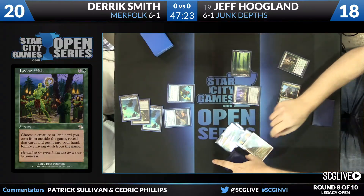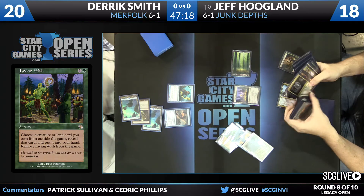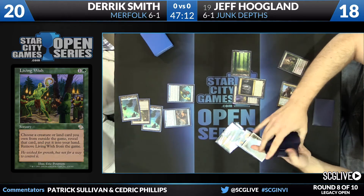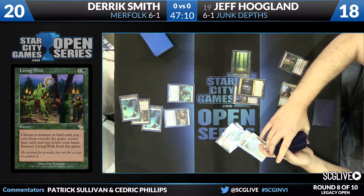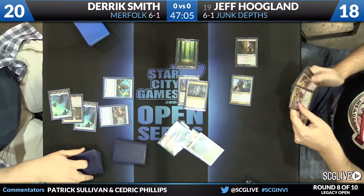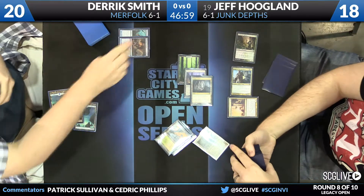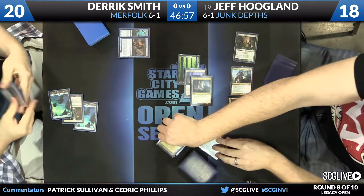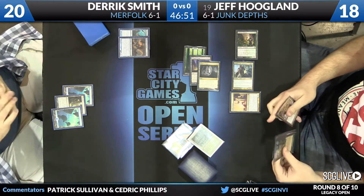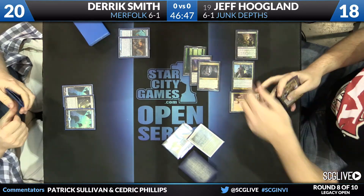He does search through his deck — it's time to get a Cavern of Souls. What did he wish up? What are you doing over there, Jeff, three mana? What he wished up was Orzhov Pontiff, and now that's going to kill those Merfolk. Fair enough — was not expecting that, and I don't think Derek was either. I guess that's one way to take care of True Name Nemesis.